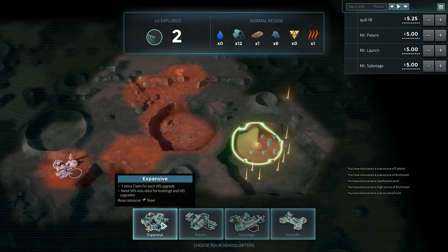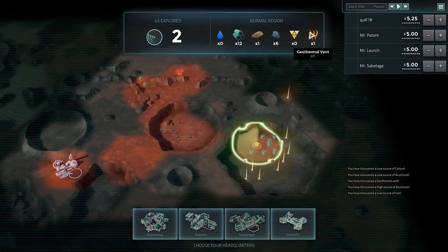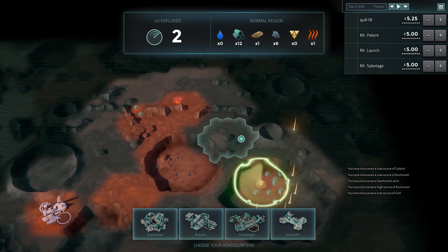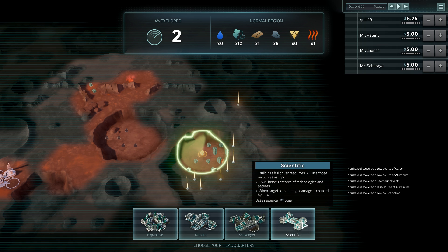Each HQ type has a little bit of difference. Expansive gets cheaper buildings and an extra claim. Robots don't need food, water, or oxygen — they also don't need glass for their buildings because robots don't need windows, but they need more electronics and use more power instead of fuel, so they're more power dependent. If you can find a good geothermal vent location, that'll really guarantee your power — you can also use solar and wind power, but geothermals are some of the strongest. Scavengers let you do more crazy stuff on the black market, and the big thing with them is they use carbon instead of steel, which is very sexy.